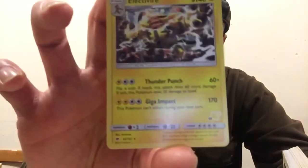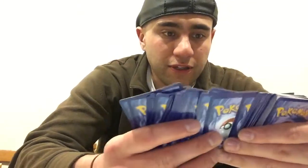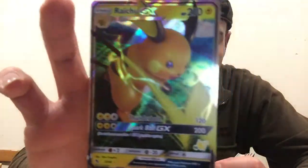And of course it comes with the Pikachu deck as well. Look at that — one seventy attack. It does cost four energy stars. And you also get a Raichu GX as well, and it just comes straight in the box. How cool is that.